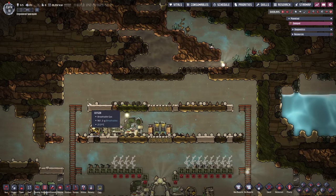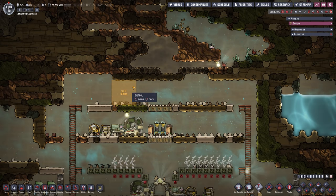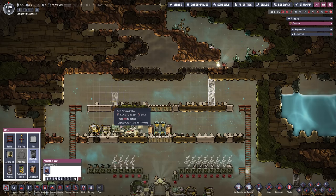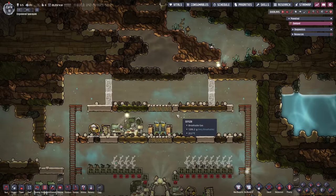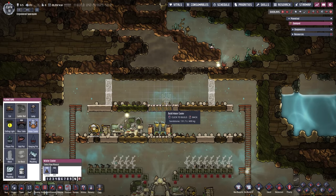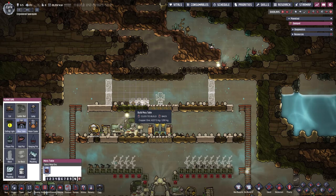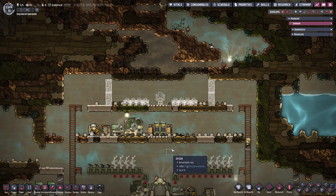Up here on the top all the excavation is done. This area is 64 tiles — and with 64 tiles, guess what we can build with that? That's right, we are going to make a mess hall out of it. For that we need a water cooler smack dab in the middle, which we can then turn off. We're going to plop four tables in here and four on the other side — and voila, we have a wonderful mess hall for our dupes. Pretty simple and straightforward as usual.